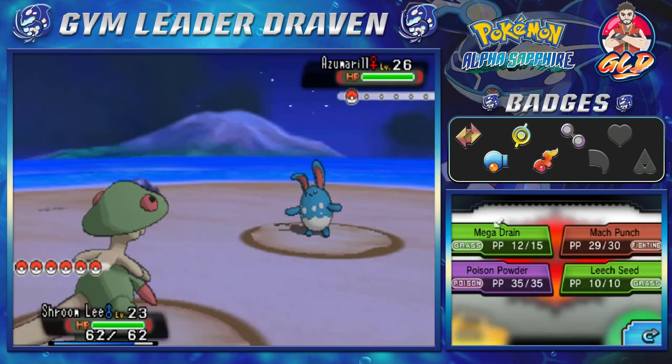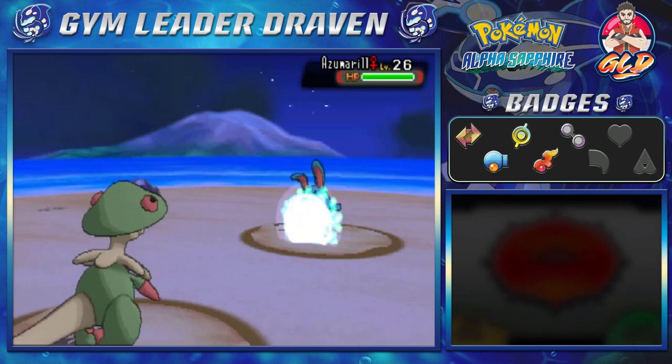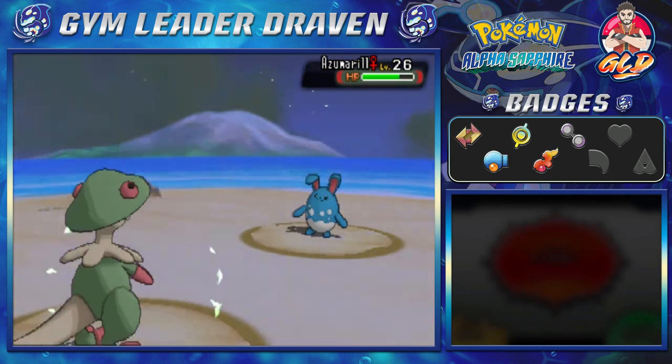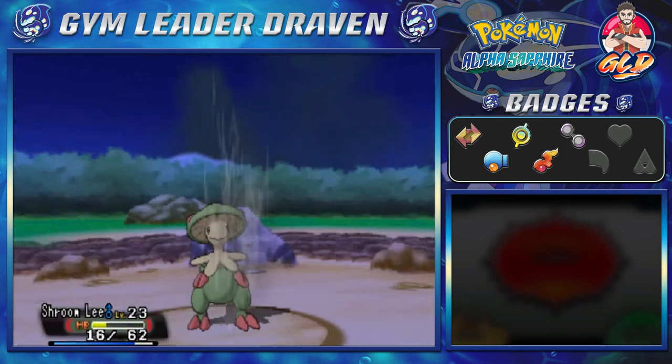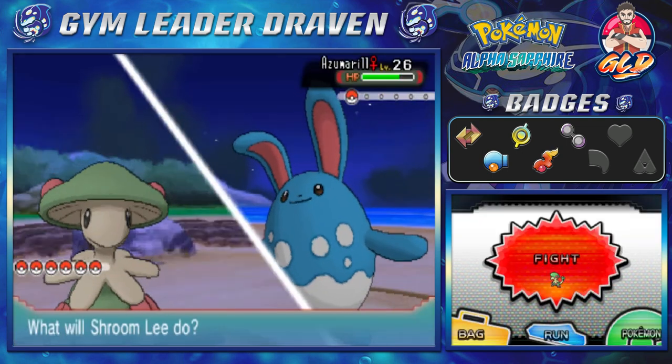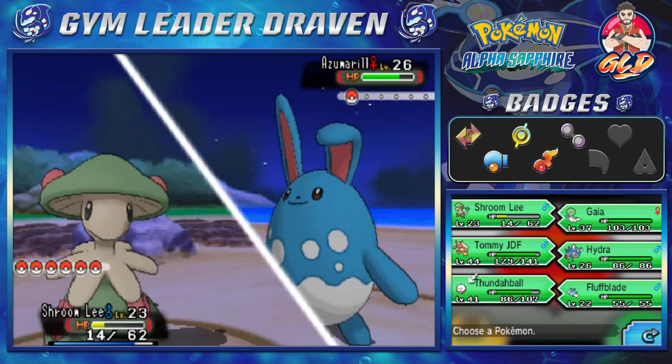Here comes the Mega Drain. Wow, that was super powerful — a fairy type move! I'm not going to risk that, so we're switching out our Pokemon.